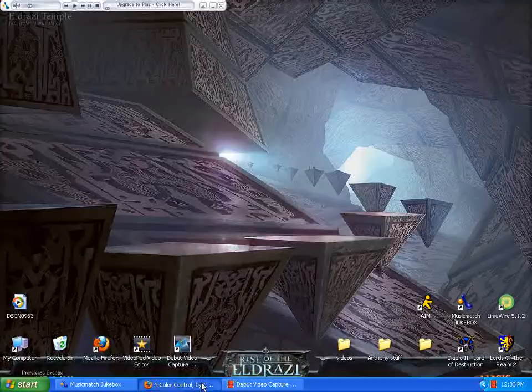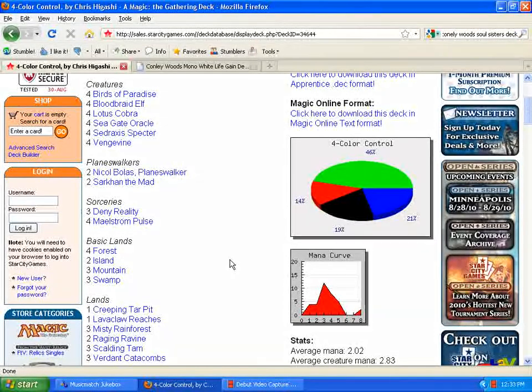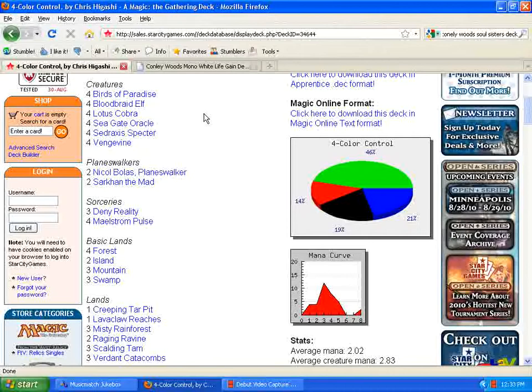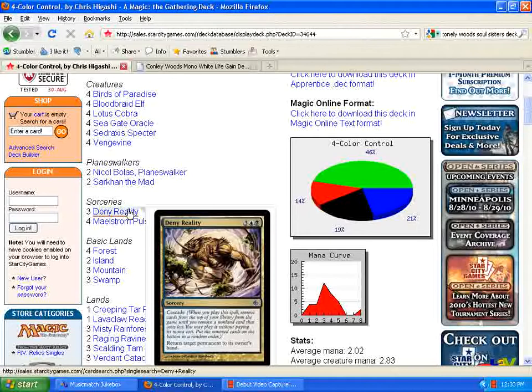The first one we're going to look at is this four-color control list by Chris Higashi. This deck is very unique and very interesting — something new — and it looks very, very powerful. Running cards like Nicol Bolas, Sarkhan the Mad, Seagate Oracle, and Deny Reality.